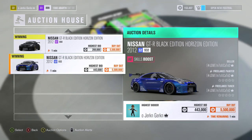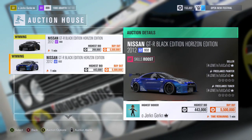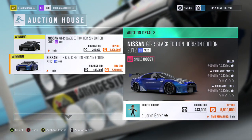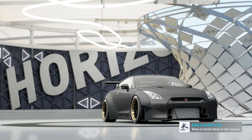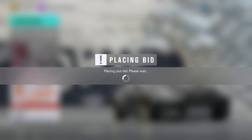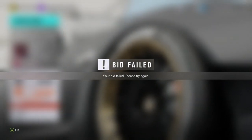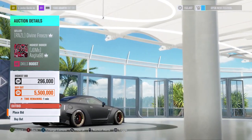Here you can see I'm bidding on both these GTRs — I've probably gone a little bit high. Another thing to take into account is if they've got vinyls, if they've been upgraded, if they're a higher ranking, then they normally go for more. Here on this one I've been outbid; we're going up to 326 on one and the other was at 430, and I've been outbid on that too.